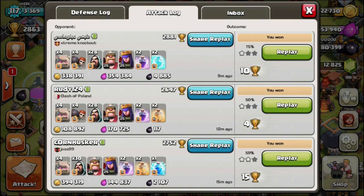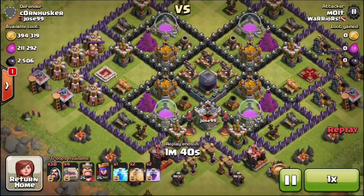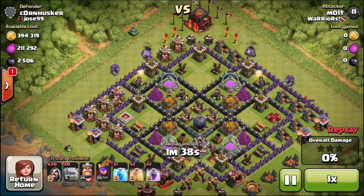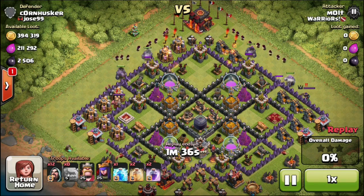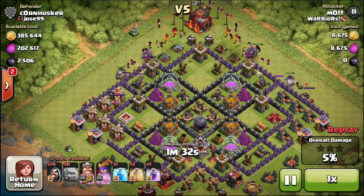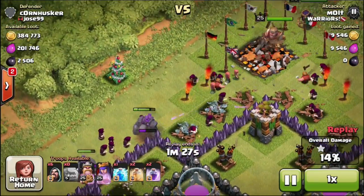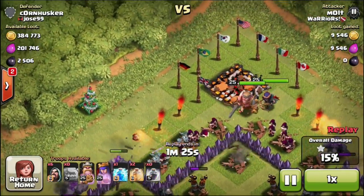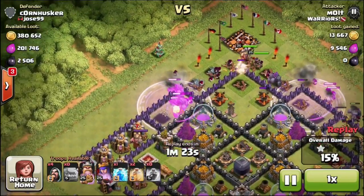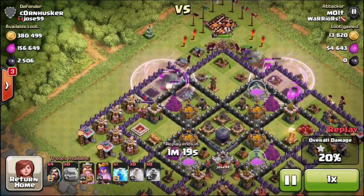We're going to jump into the other attack with golems and wizards — that went just as well, but this base was a little harder. We're attacking from the top with all of our golems. We didn't have any wall breakers for this attack because I just went crazy with wizards. Our golems are going to stand against the wall and soak up a whole bunch of damage for us.